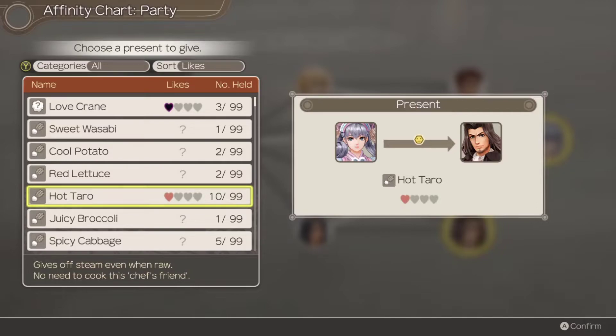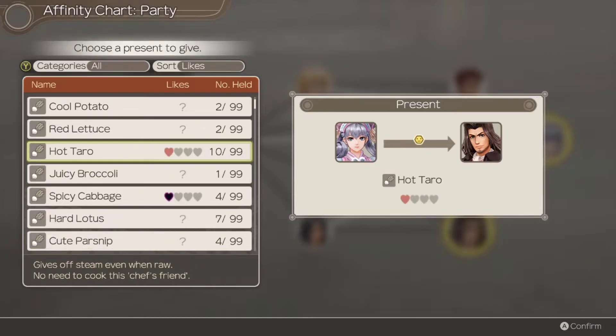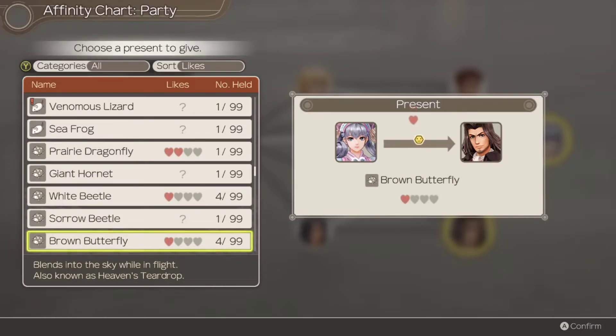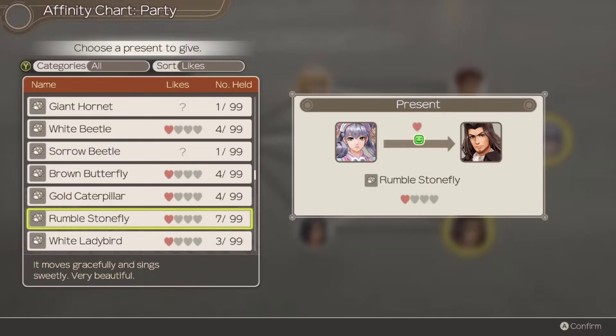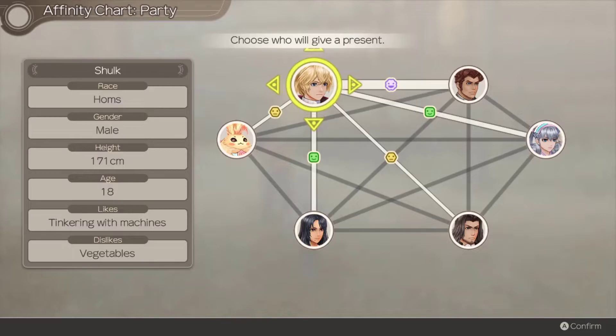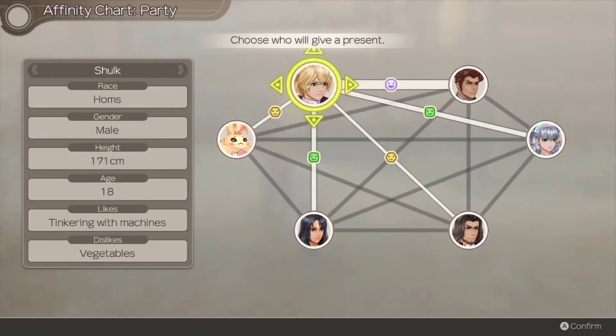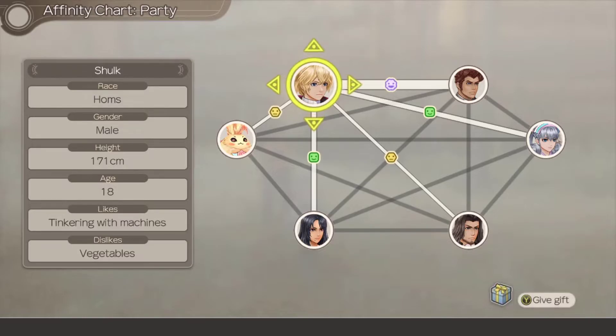I had to give a lot to boost Ryan and Melia to green. That was actually a bunch of items I had to use. Now we'll do Melia to Dunban. Dunban likes vegetables - but doesn't like spicy cabbage. There we go - gained one extra. But everybody is now at least green with everyone! Looks like I still need to get Ricky and Shulk up. That's actually a good thing - there's a lot to go there.